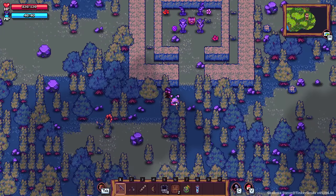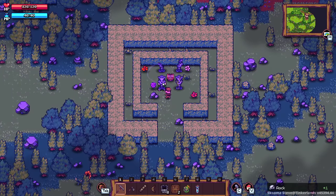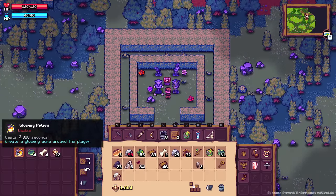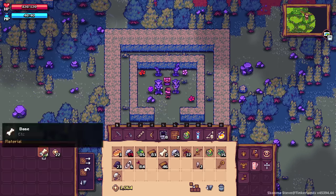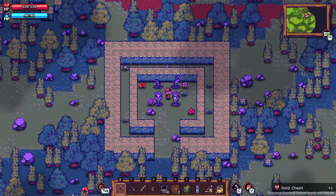Taking an alternate route on the way back home, there's like a baller chest over here. Free bone bow — I'll take that. We got a glowing potion too. Honestly not as dope as I thought it was going to be, but we did get this sick chest.